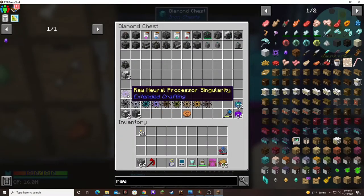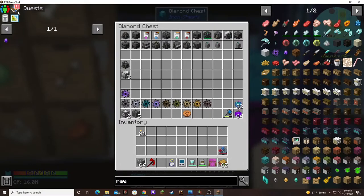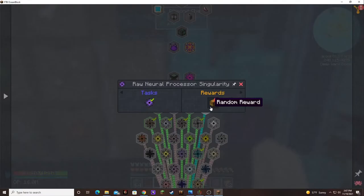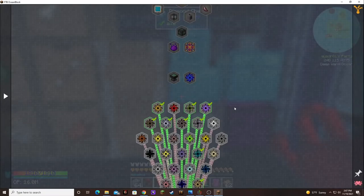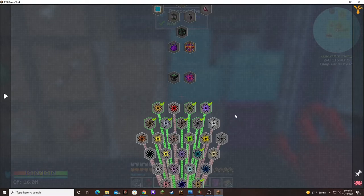Starting our second row of singularities. And what did we get? A supremium water can! That is pretty cool. I never made above the base watering can — the iron one.